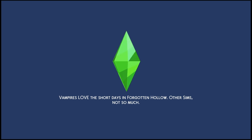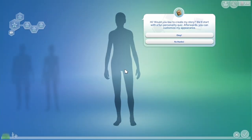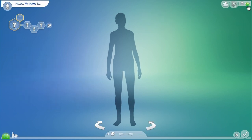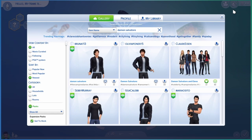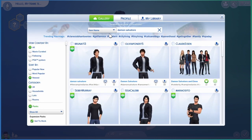Let me press new name real quick. This one doesn't require any packs. So what you want to do — I'm going to press up here, open the gallery again. My library this time, because it'll show a download button. You want to press that and then it'll download.